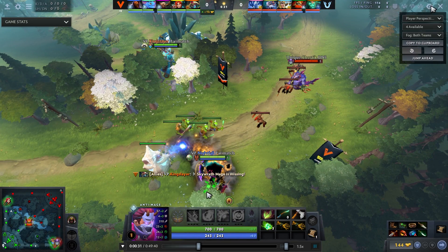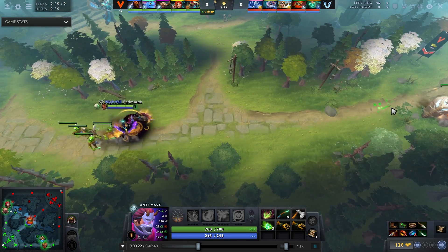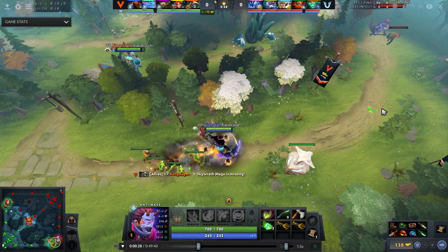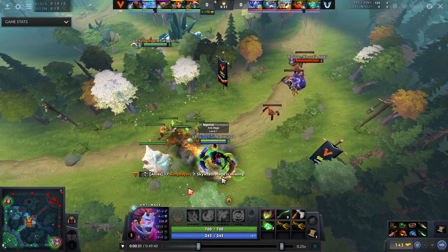The first thing you'll notice is he actually blocked the wave under tower - this is fully intentional, definitely not a mistake. VP Nightfall doesn't just accidentally block the wave under his tower. On Radiant, anytime you block the wave even slightly, it will go under your tower, so this is completely intentional.